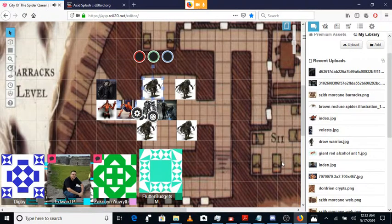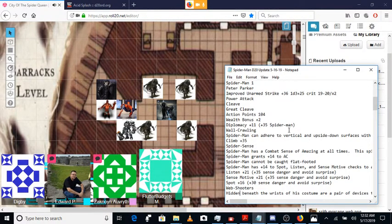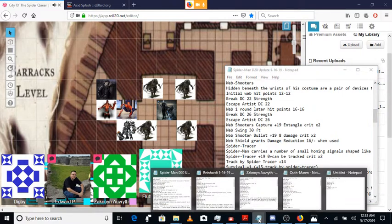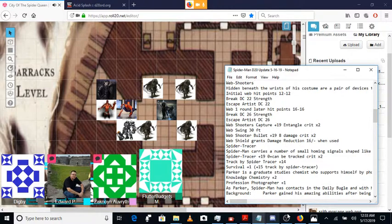Spider-Man is going to take a five-foot step back, so he's actually right next to Reinhardt. He's going to entangle the Kuthmarin so it can't move. Web capture — 23. It hits. Spider-Man shoots a bunch of webbing on the creature, it ties up its body. It's like 'argh!' and it falls over and it's stuck.